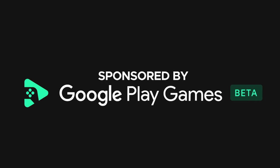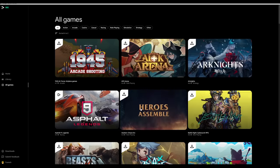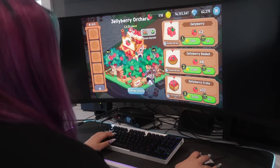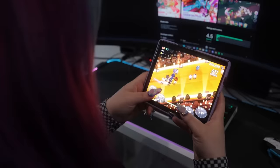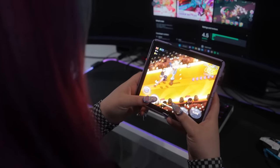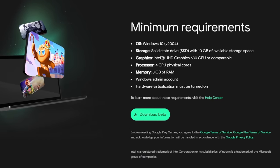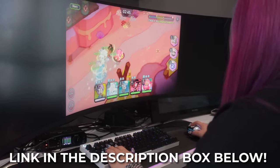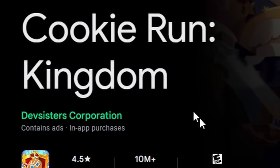Thanks to Google Play Games for sponsoring today's video. We are really excited because you can now play select mobile games on your PC. That means you can play some of your favorite games on a bigger and higher resolution screen with keyboard and mouse controls. You will have seamless sync across all your devices and integration with Google Play Points. All you have to do is download Google Play Games Beta on your PC. Click the link down below to download Google Play Games Beta now. The first game we are trying out today is Cookie Run Kingdom.